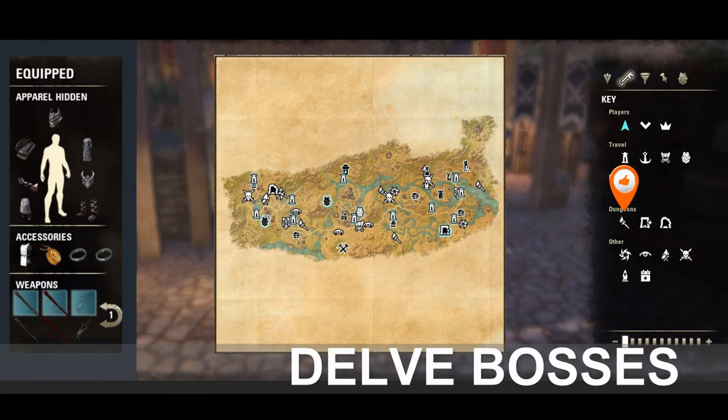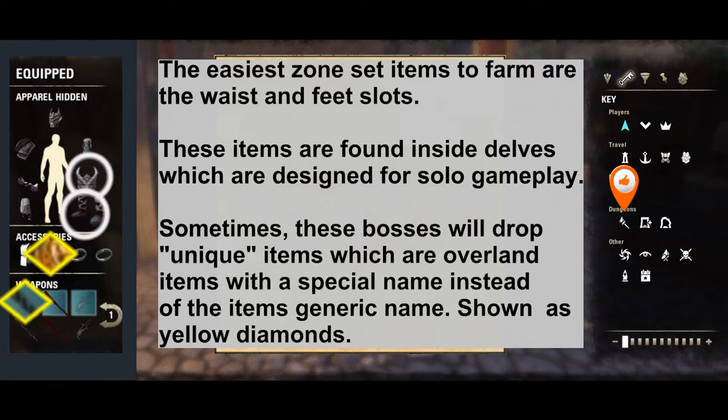The first encounters we're going to look at are delves, which are indicated by torches on your map. The easiest zone sets to farm are the waist and feet slots. These items are reliably found inside delves, which are designated for solo gameplay. Sometimes these bosses will drop unique items, which are Overland set items with special names instead of the generic names you're used to. These rarer drops may include jewelry or weapons, and are shown as yellow diamonds on the diagram.